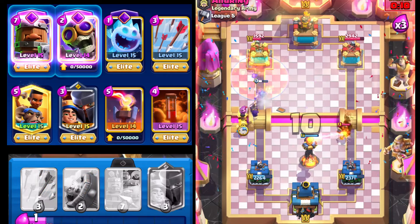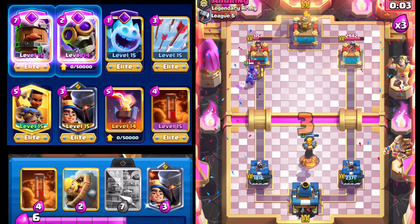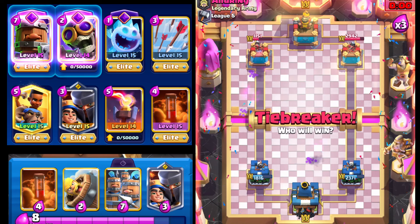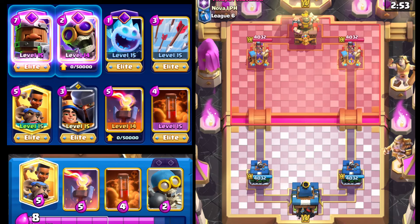Hopefully that Executioner stays alive. Going with the Evolution Bomber — it just needs to throw one bomb. It doesn't even throw once, but I think that's going to be enough because Ram Rider is going to break on through and force out a Tesla. The Evolution Bomber was able to get one shot off. Good game, well played — let's hop into another one.